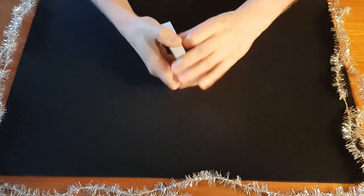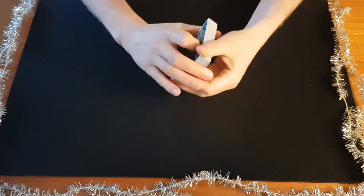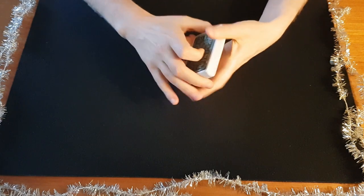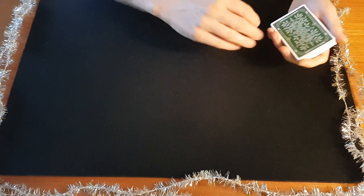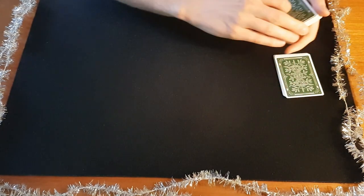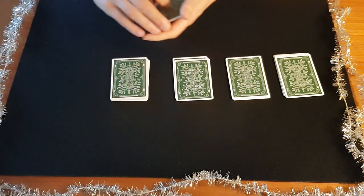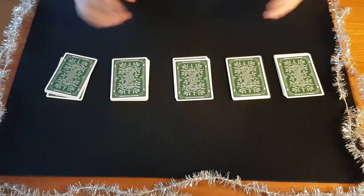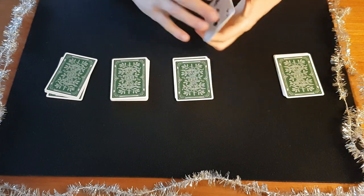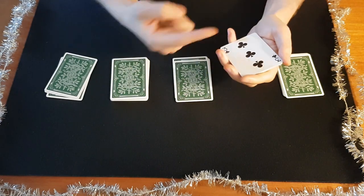So let's go through how it's done. It works with a borrowed, shuffled deck of cards, just like so. You're going to ask the spectator to cut the cards into five different piles, and they do this just like that. Then you ask them to pick up any pile they want — let's say in this case they take this pile here. By now, you've turned your back.